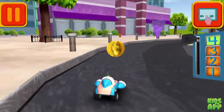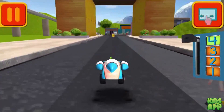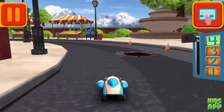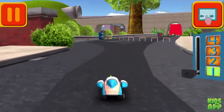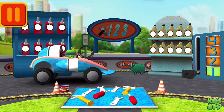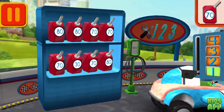Whee! Woohoo! Great coin collecting, Umi Friend! Whoa! Great coin collecting, Umi Friend! Great racing, Umi Friend! Time for a pit stop. This is where we take care of our car so we can get back to the track. We need gas cans with the number 70. Find the cans with the number 70 and drag them to your car.